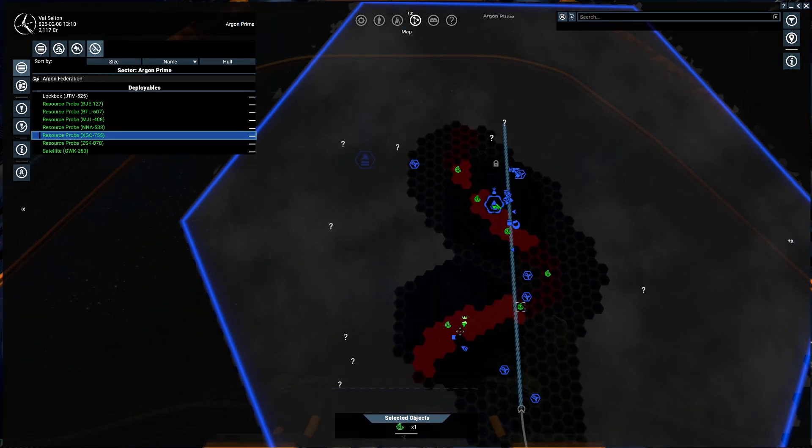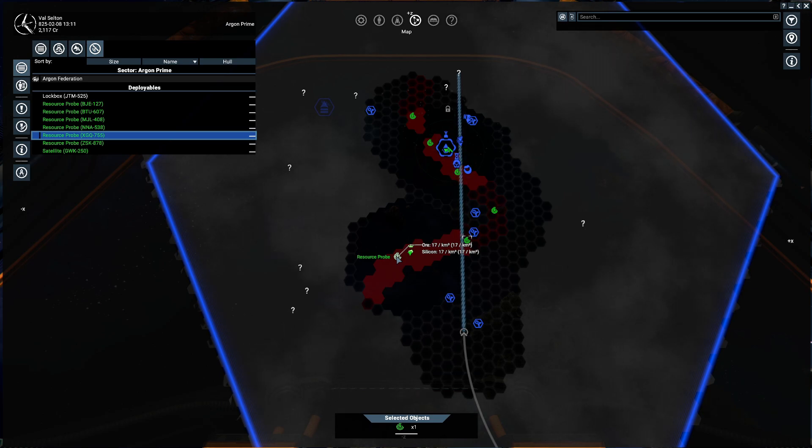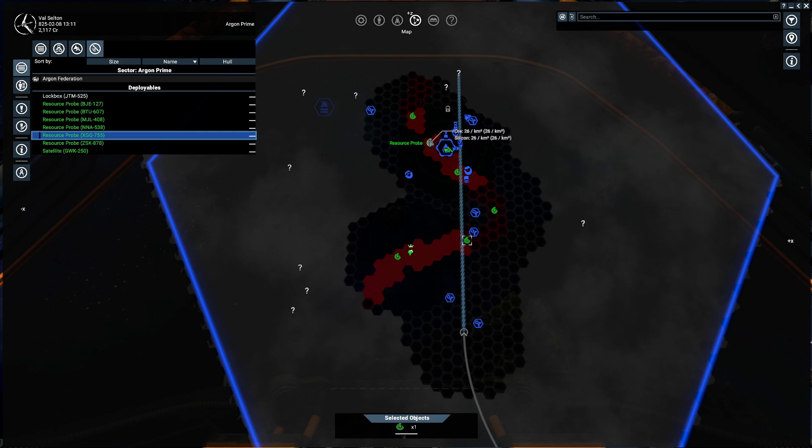Welcome back. We've now deployed our resource probes around. Resource probes are a really overlooked thing — even I don't use them a great deal — but they are actually really useful when you're talking about mining operations. The reason being is they'll actually tell you the density of the area that you're mining. If you look at the last one we placed here: 17 cubic kilometers, and the others read roughly 15, 21, 26, 26, and 12.